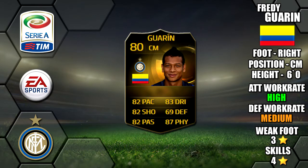Today we're going to be reviewing Inform Freddy Guarín. He plays for Inter in the Serie A. He's 6 foot tall, right footed, with high/medium work rates, a 3-star weak foot and 4-star skills.